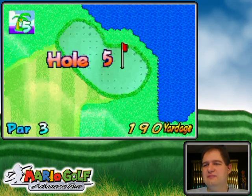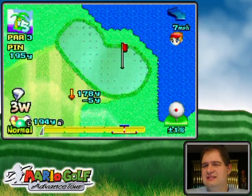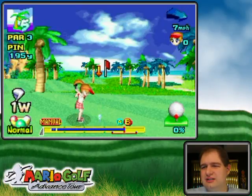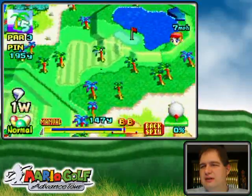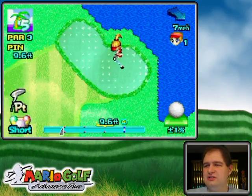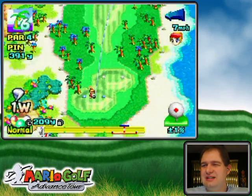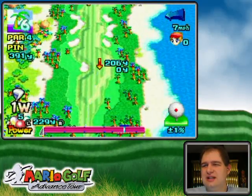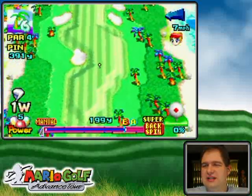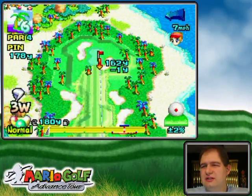I'll go driver again and heighten it a little bit with backspin. I think it'll be okay — it's pin high, nice! It would have been a little long if I'd hit it at the power I thought I needed. That's the thing about golf — you can get an idea and try to get close, but it's not a perfect science. Golf isn't really a game of perfect; it's more about getting yourself in the best positions you can and then making do. I'll use a power shot here because this one's pretty long.